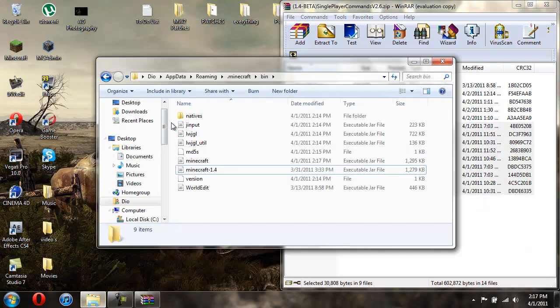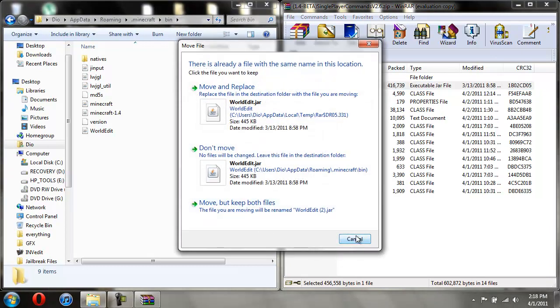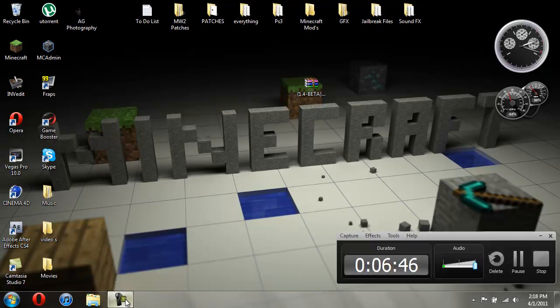You should have minimized your .minecraft folder — bring it back open. Now you're going to take the WorldEdit jar and drag it over. Move and replace — you won't have to do that because you probably won't have it in there already. Just drag the WorldEdit jar over, and now you are set and ready to use this. Like I said, this mod is awesome — it's one of my favorite mods, there's a whole bunch of different stuff you can do. So that's it. I hope you guys enjoyed this, I hope it helped, and thank you for watching. I'll see you guys next time.